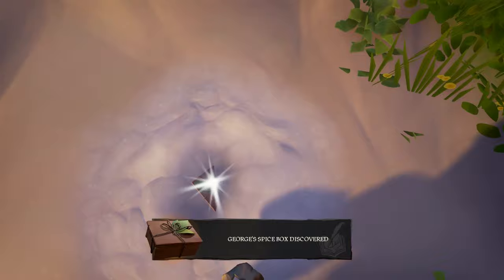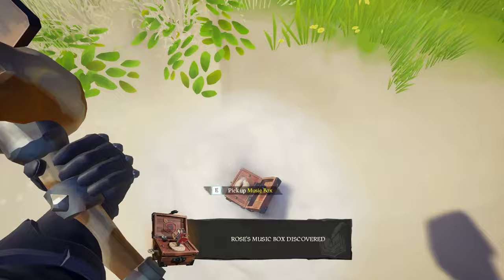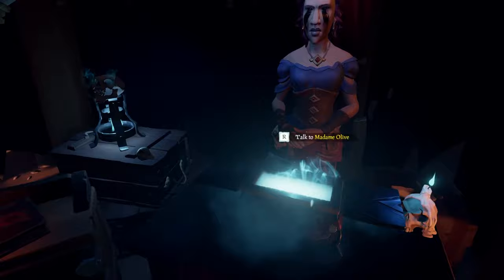You'll be finding George's Spice Box and Rose's Music Box. Now you're going to sail back to Sanctuary Outpost and give both of these items to Madam Olive at the Order of Souls tent, and she will make you an enchanted compass. Make sure you take the compass before you leave the tent.